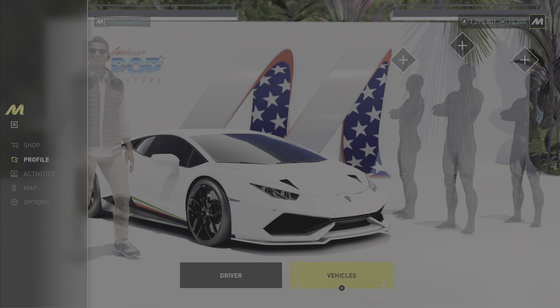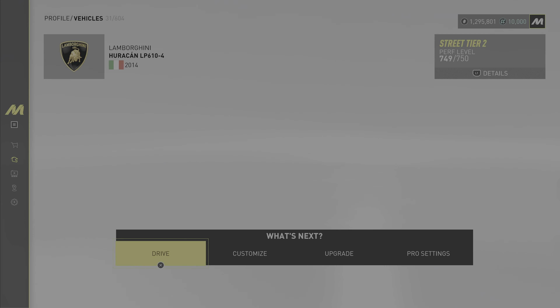All you need to do is pause the menu, go to vehicles, and select the car that you want to turn off the engine for, and once you're there, all you have to do is click on drive.